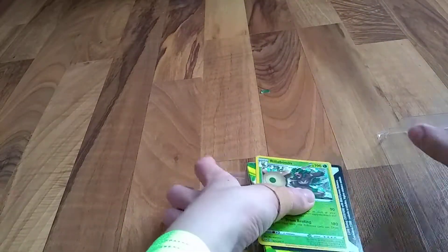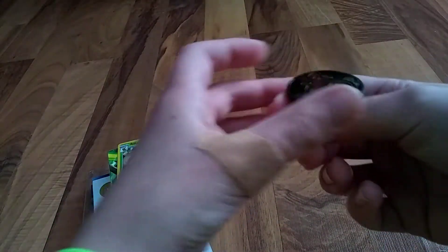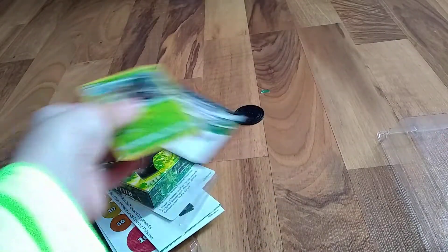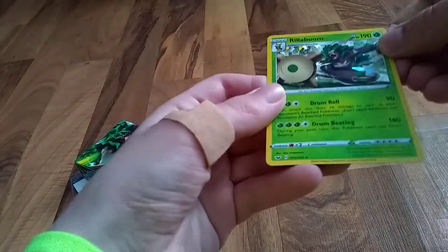Let me just pop this back. Whoa, okay, everything's falling out. Here's the Grookey coin — super cute. Tails, crap. So there it is. Oh my gosh, I love the smell of fresh Pokemon cards. I'm gonna keep this for myself, sorry if you just came here for that.